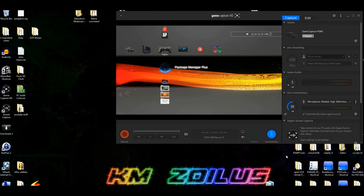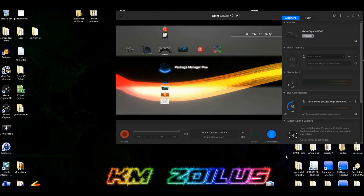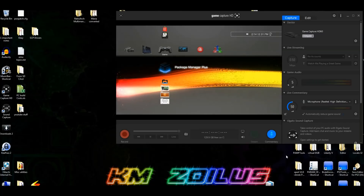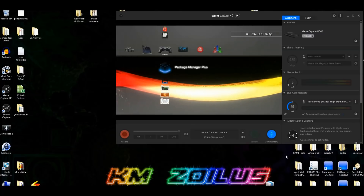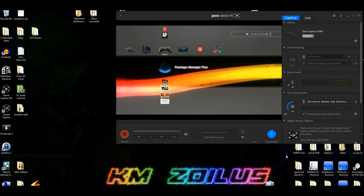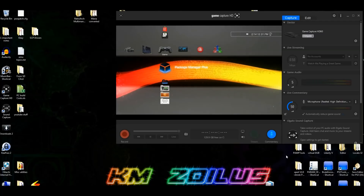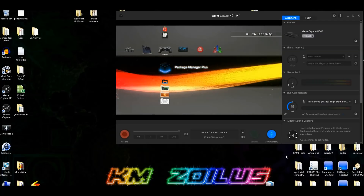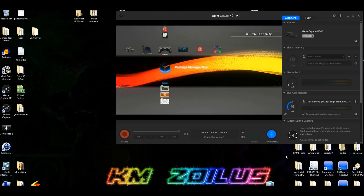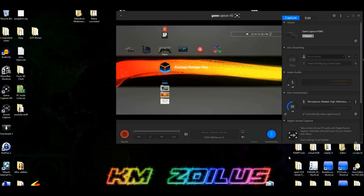For today we'll be focusing primarily on PS1 and PS2, running on CFW Rebug, which means you need to have a modded PS3. It's assumed that any ISO, BIN, or other backed-up files mentioned are backups of hard copies you've obtained legally. Everyone has the right to back up media they've obtained legally, and that's what I'm showing you here today.